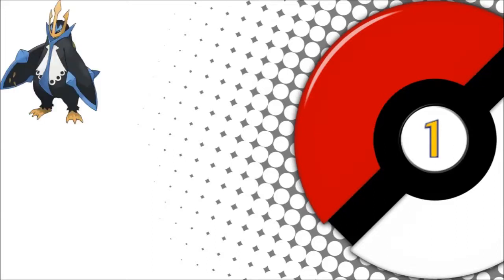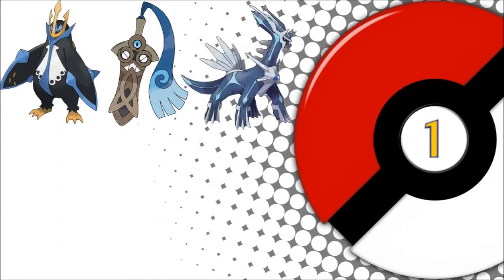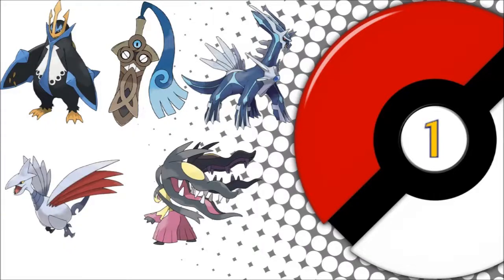Number 1. Did you know, before Generation 6 with the introduction of the Fairy type, Ghost Dark types had 0 weaknesses, and for this reason many people thought they were one of the best types. But statistically speaking, taking into account all weaknesses and resistances, the top 5 Pokemon types would be Water Steel at number 5, Steel Ghost at number 4, Steel Dragon at number 3, Steel Flying at number 2, and Steel Fairy is statistically the best type.